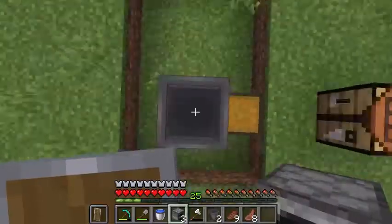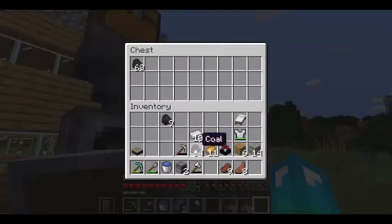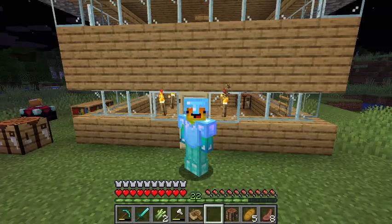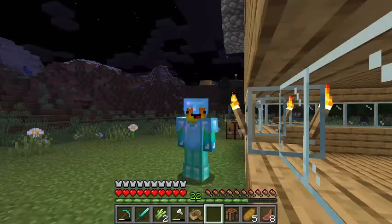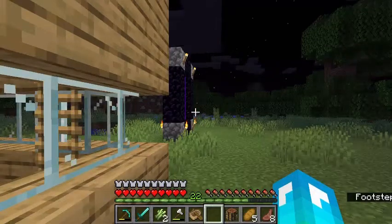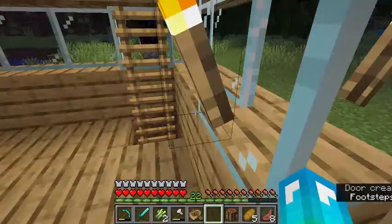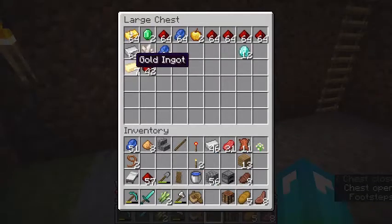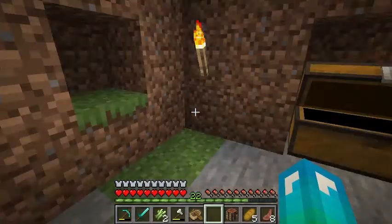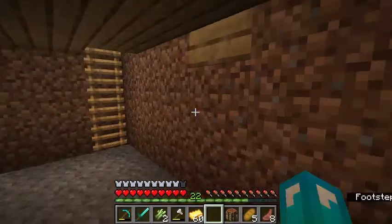Hey guys, welcome back to what I'd like to call the second part of the episode, because the first part was really lagging and really bad quality. As you can just see, we have an enchanted helmet and enchanted shirt. I'm planning this part of the episode to go to the Nether and do some stuff there. Before I go in, I'm going to make some golden boots so the piglins don't attack me, and I might do some trading as well.